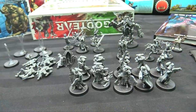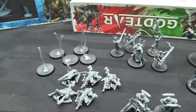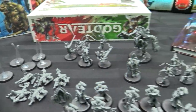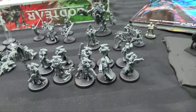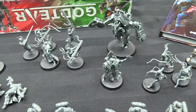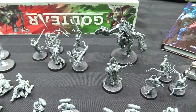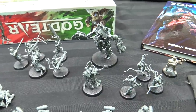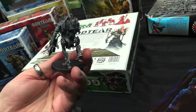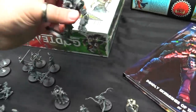Here's my Battle Sisters army box all put together, minus putting my Seraphim on flight stands — those god-awful flight stands that everything comes on now and they're terrible. My Vahl squad, the flamer and stormbolter, my Arco-Flagellants, my Cannoness, my Repentia with the Repentia Superior, and of course in the back the much smaller but no less cool-looking Penitent Engine, which is pretty rad — it's got wheels of drugs to inject into the pilot to make him go crazy.